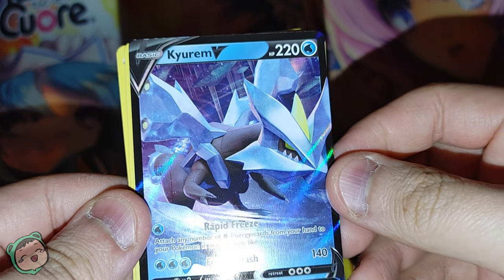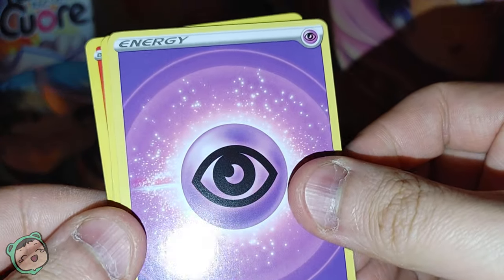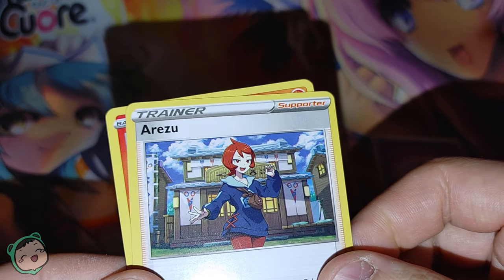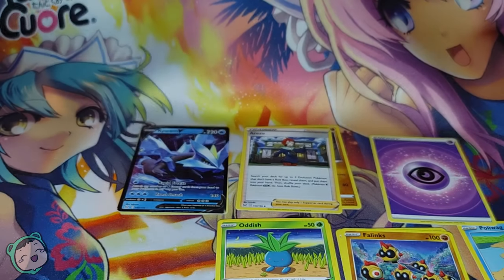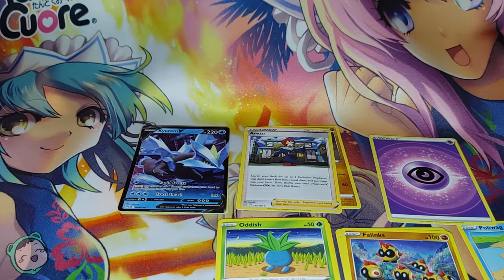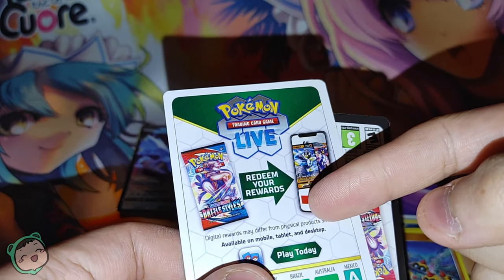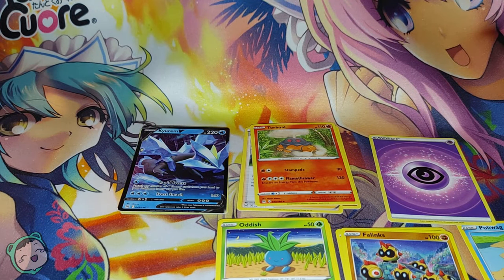We got a Kyurem V — looks pretty cool. We got two of those packs. We got an Energy as usual, a Relicanth as one of our uncommons, and Arza. We got a Torchic — it's adorable, although it has a Flamethrower. That is the first pack. I noticed some of these code cards are different in terms of design and color — the one from the box is white-bordered, and the one from the pack is black-bordered, so maybe there's some significance to that.